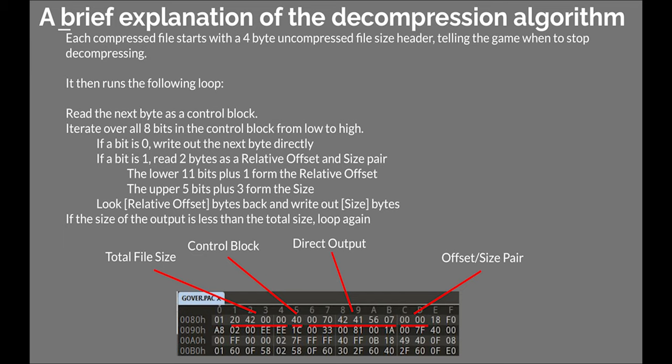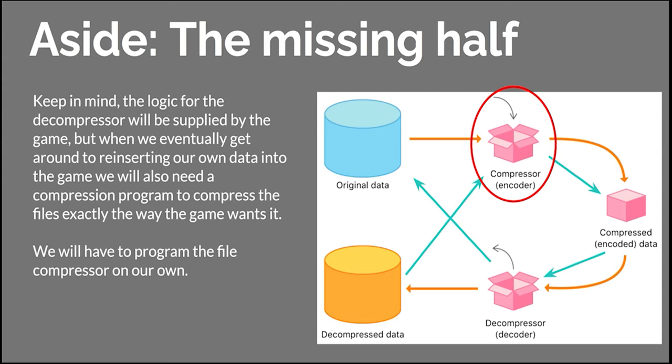It turns out the game was using the LZSS method that we talked about earlier. It uses offset and size pairs to represent bits of data that are repeated. You can pause the video here and look at the actual algorithm if you'd like. If we're going to translate the game, we only have half the picture right now — we only have the decompressor. When we edit our data, we're going to have to recompress it to put it back into the game so the game will read it normally. We don't have the code for the compressor; we're going to have to recreate that from scratch ourselves.